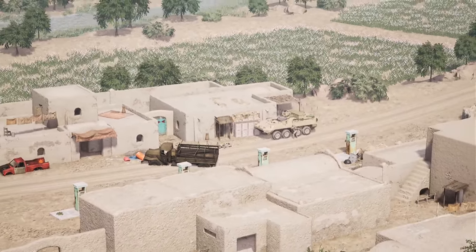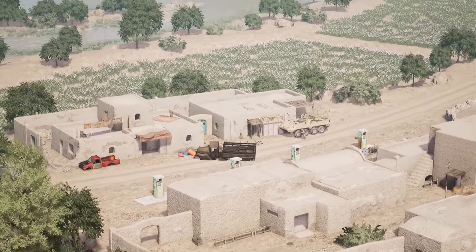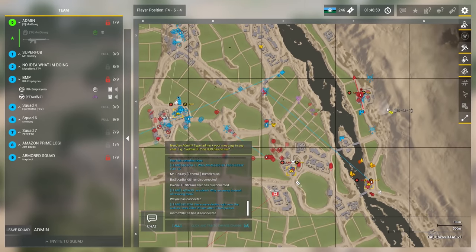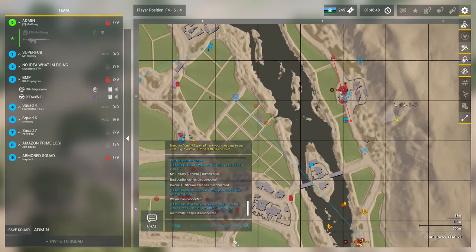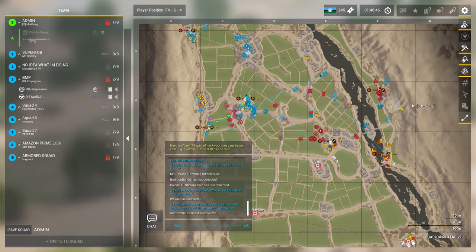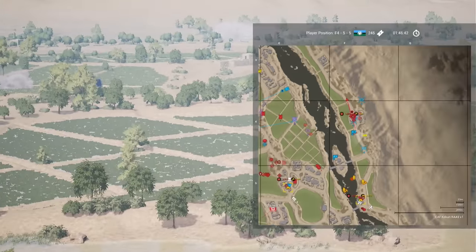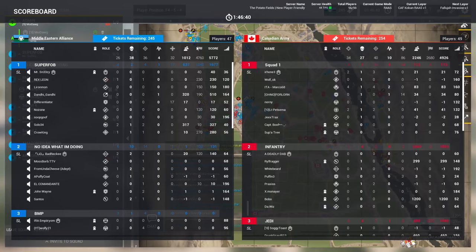Canada will finally overrun the FOB out on the east side. Now that that's over, let's play the objective. What if I told you this wasn't the objective or even close to it? All right, let's play the objective: 245 tickets to 254, 26 kills to 34.